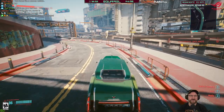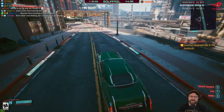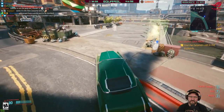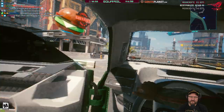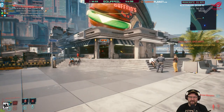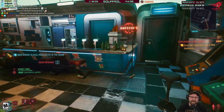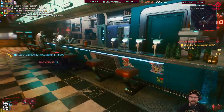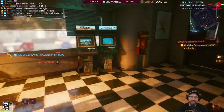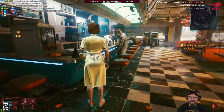We go down the road here — there's a fast travel point. Let's just pop into Buffaloes and grab a quick burger. The bathroom's locked. Second thoughts — I think I'm cleaner than the inside of that thing.